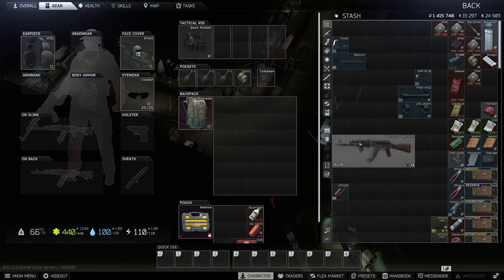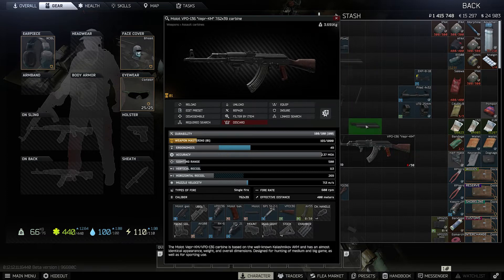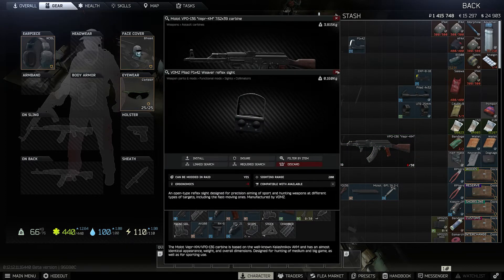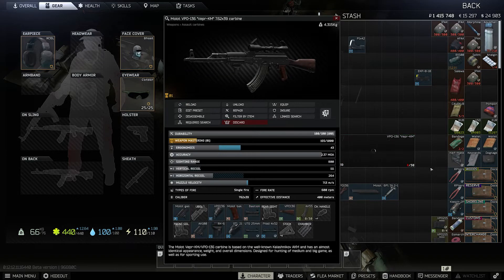So far we still have the iron sights on the gun, and we'd like to install the Bastion, which has a Picatinny rail so we can mount all of these sights. We remove the other cover, but then we also need to remove the rear iron sight. Once that's done, we can either get a sight from Skier if we don't have Jaeger unlocked, or if we do have Jaeger we can go for the Cobra, or we can buy both the four-times Pilad scope and the UTG 25mm ring mount. You need to drag the scope into the ring mount and then onto the gun.